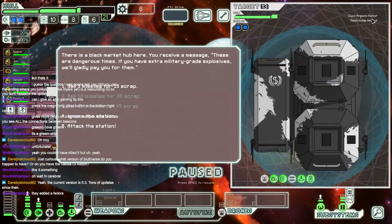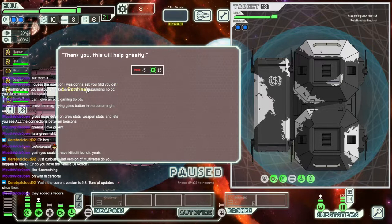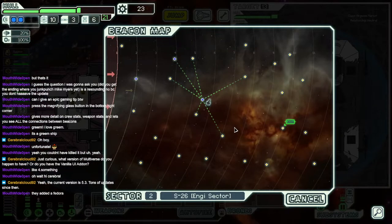An Argyon Market — this black market hub received a message. These are dangerous times. If you have extra military grade explosives, we'll gladly pay you for them. We do have missiles; we don't need them. Sure, I'll take some scrap. There could be some stuff up here — let's do a sweep down this way.